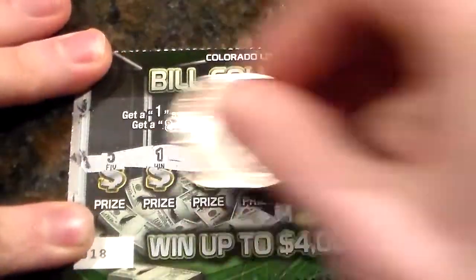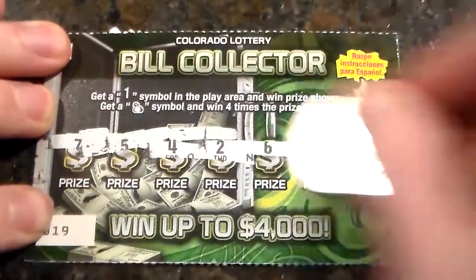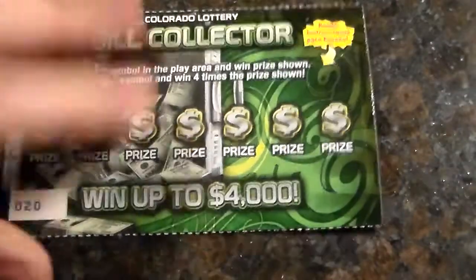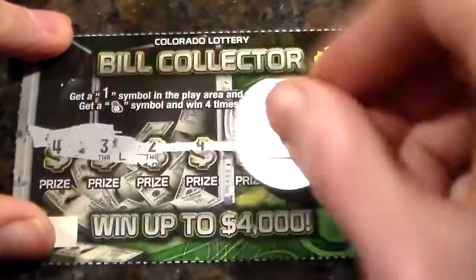We've got numbers 17 through 56. We found one of them and it's going to be for $2. So we've got $2 on that one. That's going to be $1 right there — back-to-back winners, I suppose. The odds of these are 1 in 4.21.